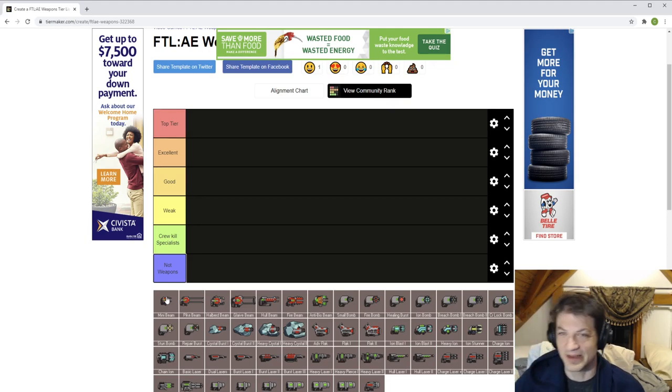So let's talk about the breakdown. Top tier weapons are going to be incredibly efficient and incredibly flexible — potentially lots of damage, usable in multiple roles. The roles of a weapon are shield suppression, hull damage, system damage, and crew damage. Ions have a little specialty case because they're weird, but that's generally what we're looking for in our weapons.